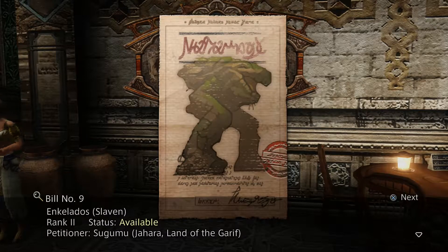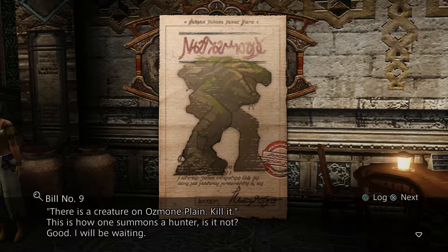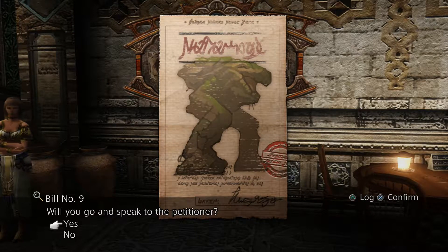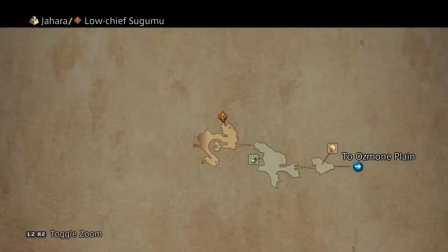Next bill is the Encolados. Rank 2, available. Petitioner is Sugumu in Jahara, Land of the Garif. So we have to go all the way out to Jahara. There is a creature on Osmone Plain — kill it. I will go speak to the petitioner. The bill's petitioner can be found at the following location; you can speak to the petitioner to formalize the contract, and he is all the way out there.